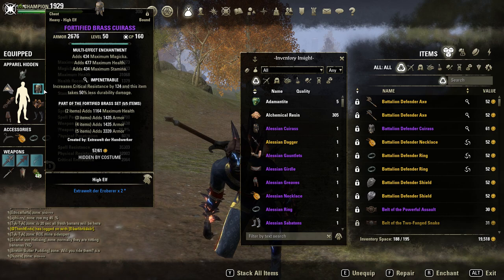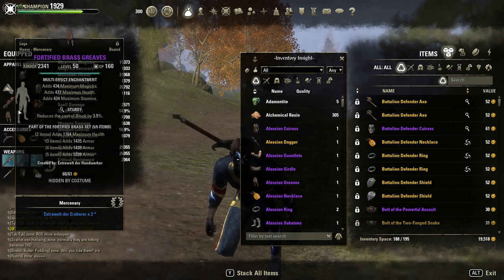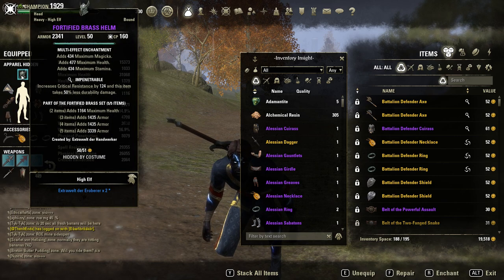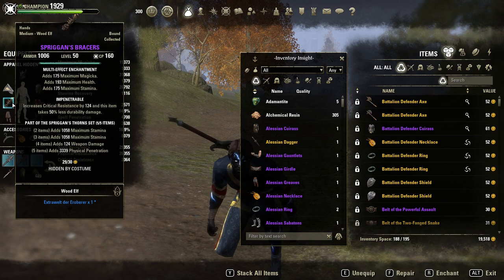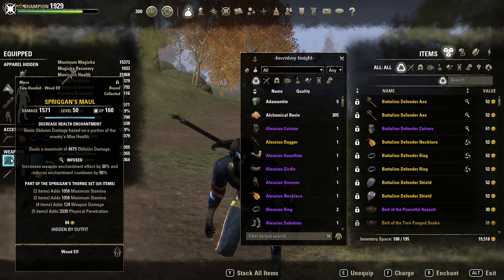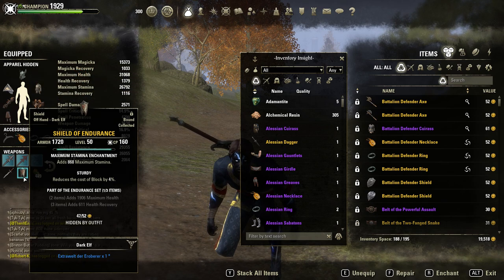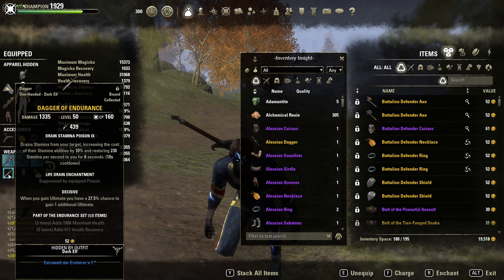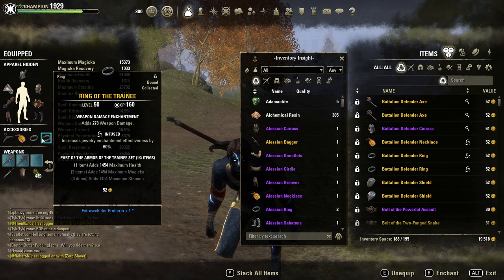First setup with 5x Fortified Breath in heavy — 4 impen pieces and 1 sturdy with full prismatic lifts. Then 2 small pieces Spriggans, both impen, also prismatic lifts. 1 Spriggans ring infused, and a Spriggans small piece on the front bar with infused oblivion damage. On the back bar I have an Endurance necklace infused with sword and board, shield and dagger Endurance with decisive and sturdy, and those juicy drain stamina poisons, and a Drainy ring also infused.